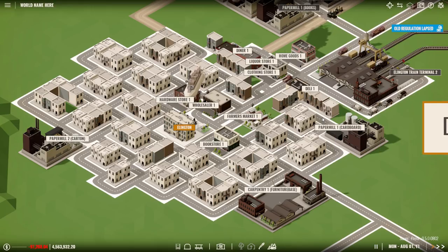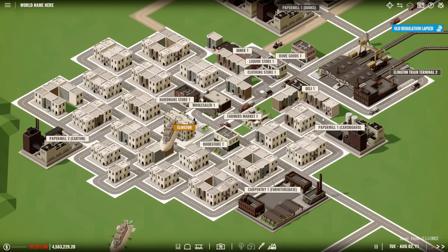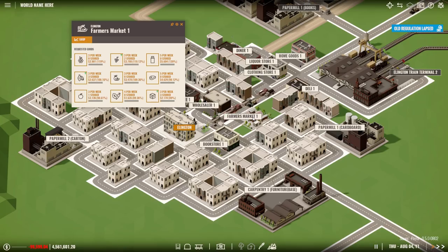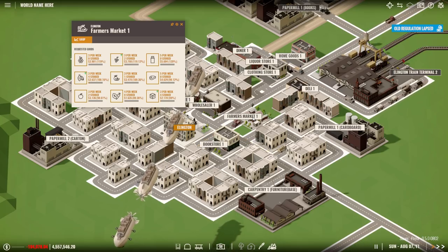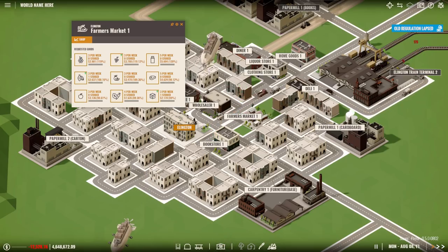The most notable change in Alpha 5 is the dynamic economy. Prices are no longer static — they are influenced by demand and supply and, to some degree, by the player's influence in the town where the good is sold. If you click on a shop in the town, you can see what products they want to buy and how many the town wants to buy per week. When you deliver a good to a shop, it is put into storage and at the end of the week the town consumes the weekly demand and you get paid the current price. If there is not enough supply to fulfill demand, the price goes up, indicated by a green arrow. If there is more available than needed, the price goes down, indicated by a red arrow.